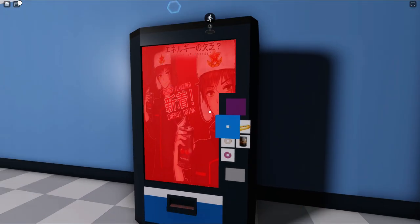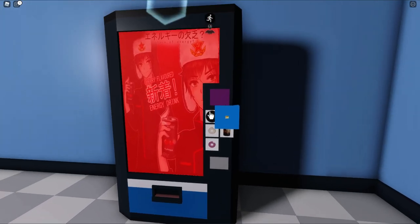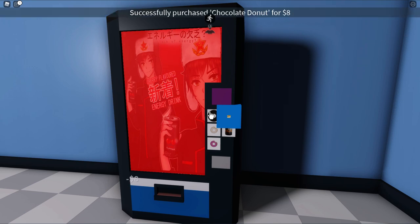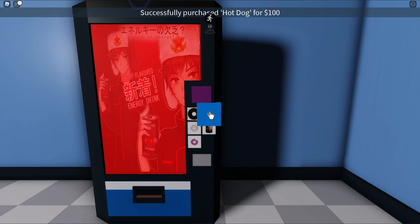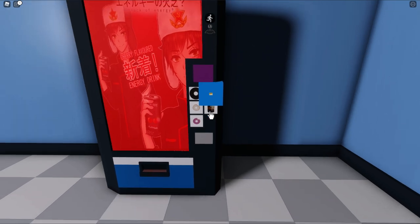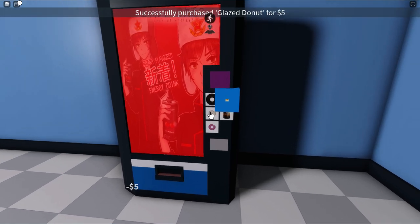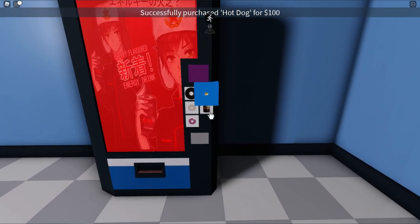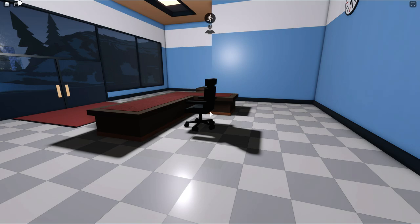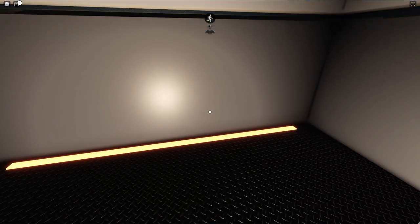There's a vending machine over here. In order to open the special door to get the goggles that you need, you're going to have to buy these items in a specific order. The order is: chocolate donut, hot dog, cola, then pink donut, then glazed donut, then another hot dog, and then a cola. If you've done that correctly in the proper order, everything will turn green, this door behind you will open up, and it'll say Access Granted.